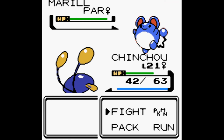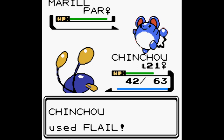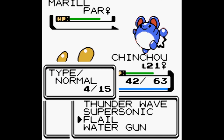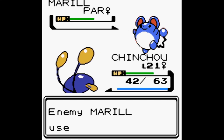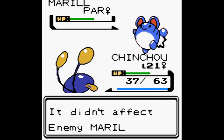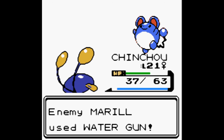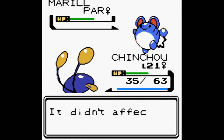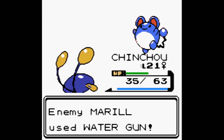Marill hurts itself in confusion. We use Flail, bringing us to four Flails remaining. Marill clears confusion and uses Tail Whip to lower our defense. We keep Flailing; Marill uses Bubble Beam for only five damage. We try Supersonic again but it doesn't work — we're out of Supersonics.